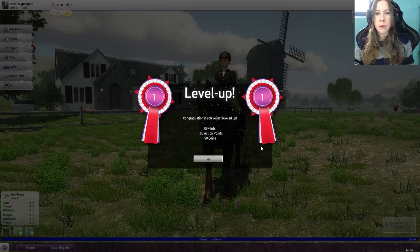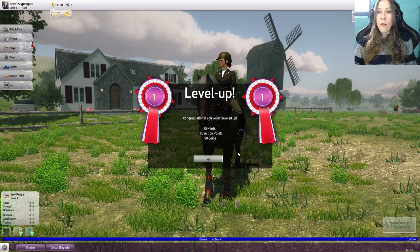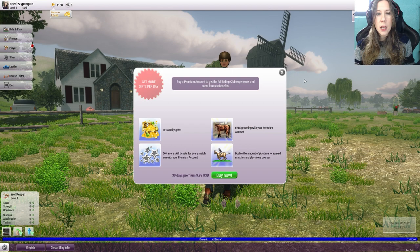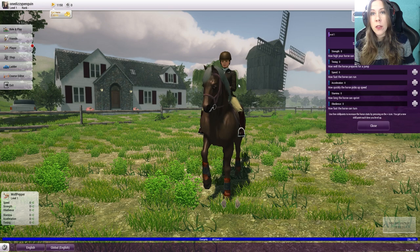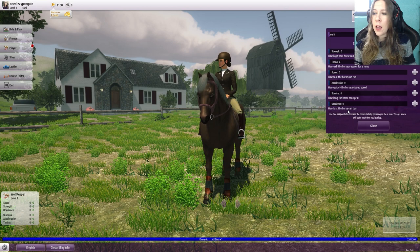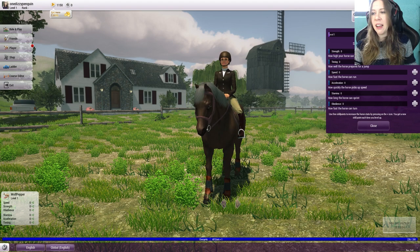Main menu. We leveled up! 100 action points and 50 coins. I don't even know how many action points we have. Become a pro rider? 30 days, 10 dollars. Stats — we add stats where we want them. How high your horse can jump, how well the horse prepares for a jump, how fast the horse can run, how quickly the horse picks up speed, how long the horse can sprint, how fast the horse can turn. Turning and jumping are probably the most important. Let's go with how high they jump.